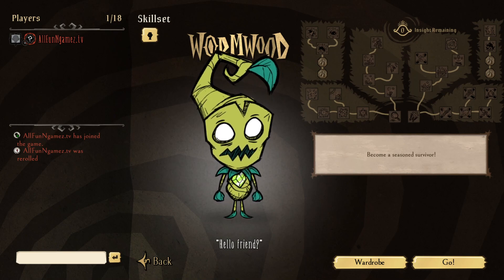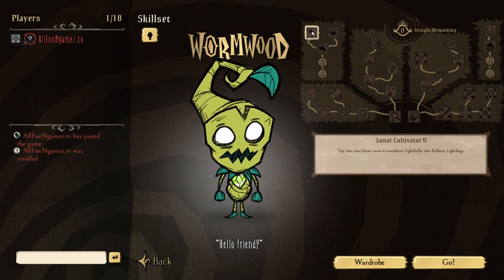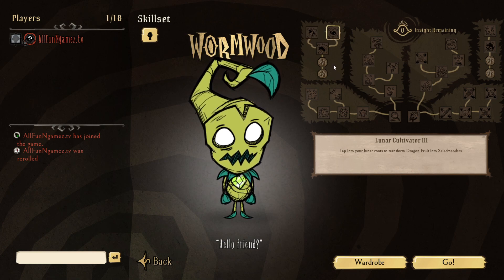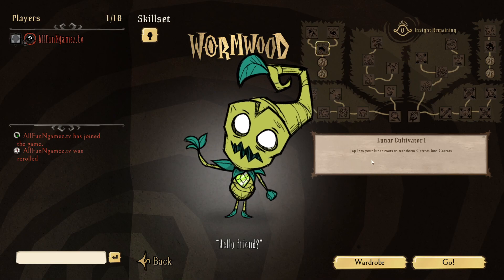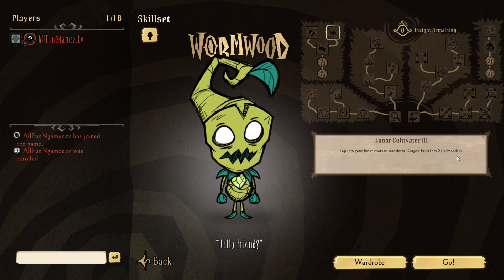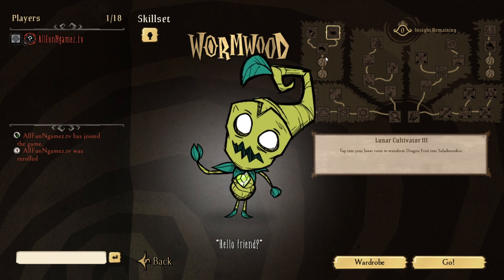Here we go with this Wyrmwood skill tree. Tab into your lunar roots to transform light bulbs into bulbous light bugs — that's actually really cool. Tab into your lunar roots to transform dragon fruit into salamanders — oh my gosh, that's pretty crazy. Tab into your lunar roots to transform carrots into carrots. This is really cool. I had a friend mentioning how they would love to see more salamanders, so now that you can bring them outside of their normal areas, it's pretty sweet.